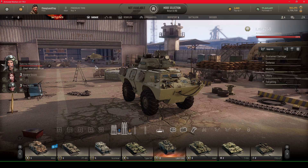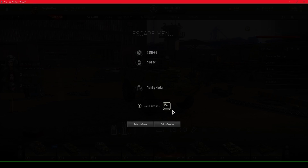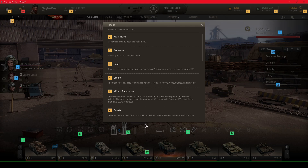In Armored Warfare, they've done something really helpful for new players. There are two ways to find out about the interface — one is to view hints. You can press the F1 key, and you're going to see 19 things pop up on screen. There's actually only 18 — they don't have a number 18, so it goes from 17 to 19. I just want to go around the screen and give a really short summary of how to get around the Garage.